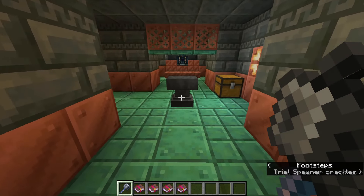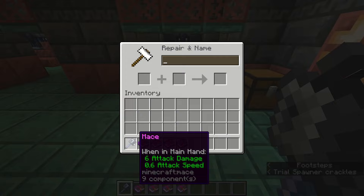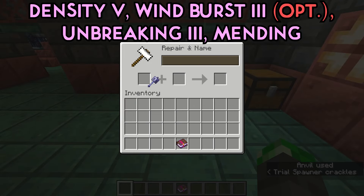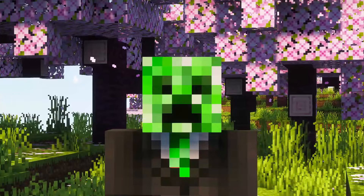So just to recap, the best enchantments for a Mace in Minecraft are as follows: Density 5, Wind Burst 3 (optional), Unbreaking 3, and Mending.